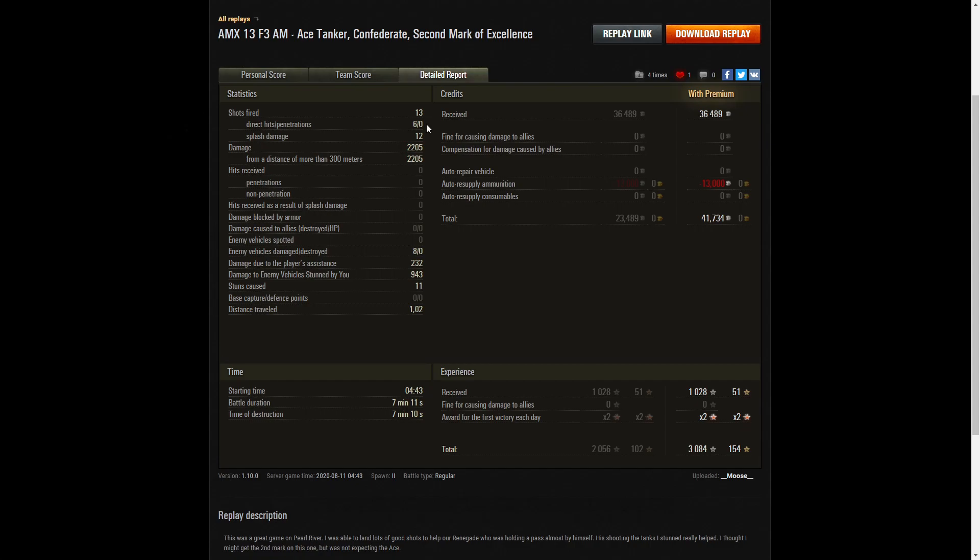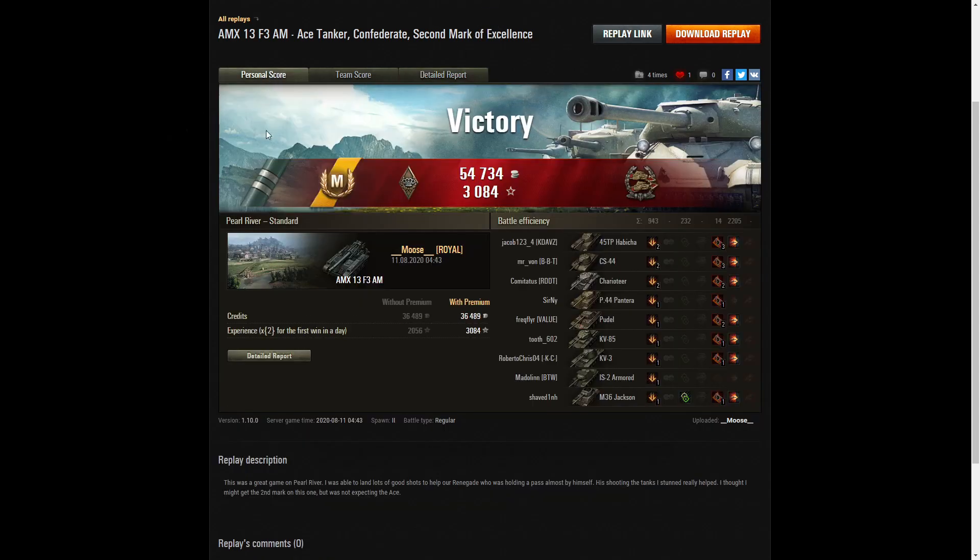He fired 13 rounds in that game, got six direct hits, no penetrations but 12 splashes. Damage of 2,205 hit points, all of it at more than 300 meters. He damaged eight of the enemy, killed none of them, and got 232 hit points of damage assistance plus 943 hit points of stun assist off 11 stuns. On a premium account he earned 36,489 credits, and after ammunition resupply took away 41,734 credits. That's a decent score — 1,028 XP times two for the first victory, taking away 3,084 experience points altogether. The best thing of all is he's now got two marks of excellence on the barrel, and he deserves it because he's certainly making the AMX 13 F3AM sing.